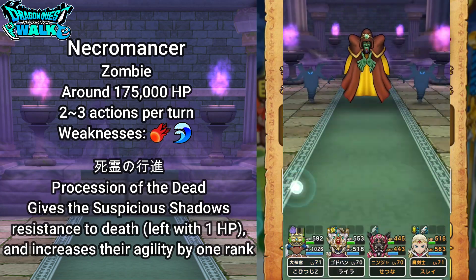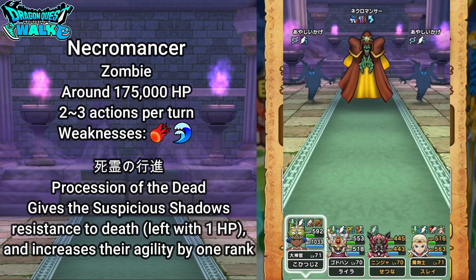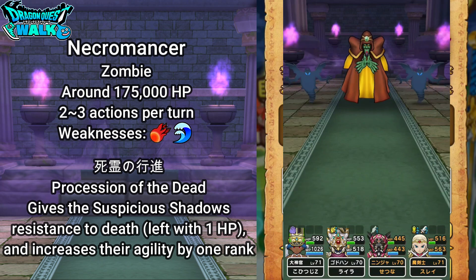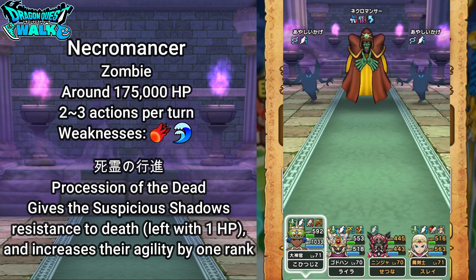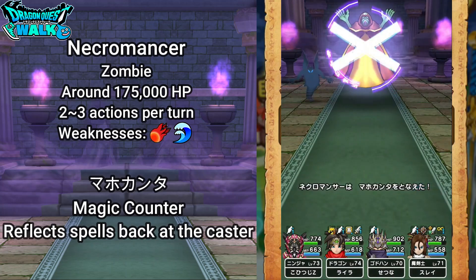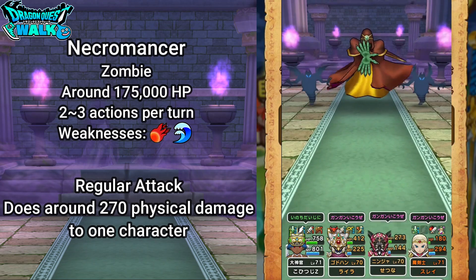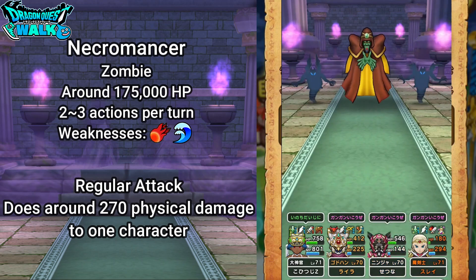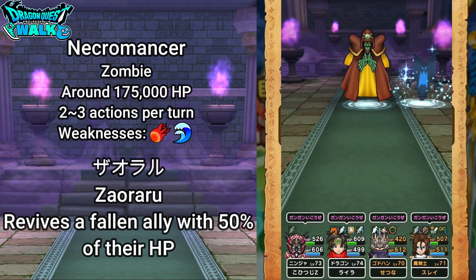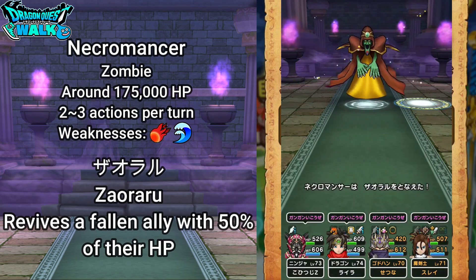After that comes Shiryu no Koshin — Procession of the Dead — which gives the suspicious shadows resistance to death, leaving them with one HP, and increases their agility by one rank. Then the necromancer has Ionazun, which does about 210 Eo spell damage to all characters, a magic counter that reflects spells back at the caster, a regular attack doing around 270 physical damage to one character, and Zawararu, which revives a fallen ally with 50% HP — but only when both suspicious shadows are down.